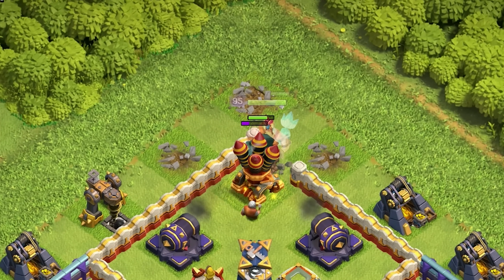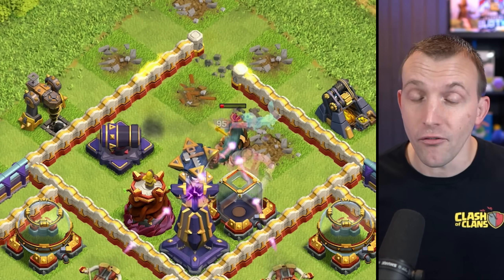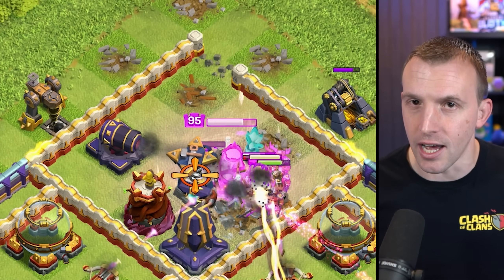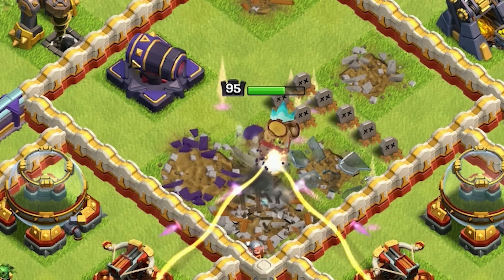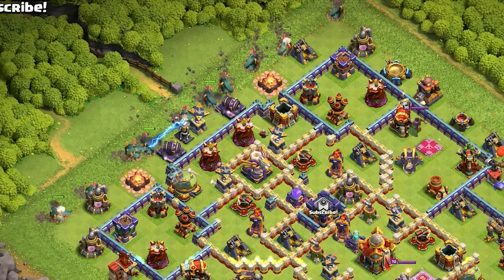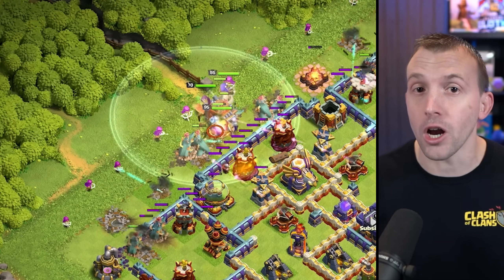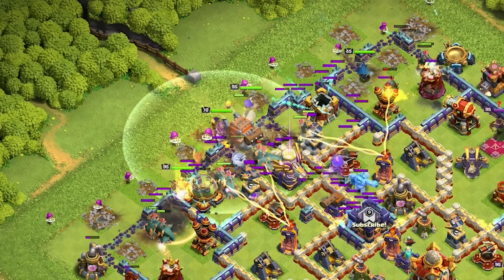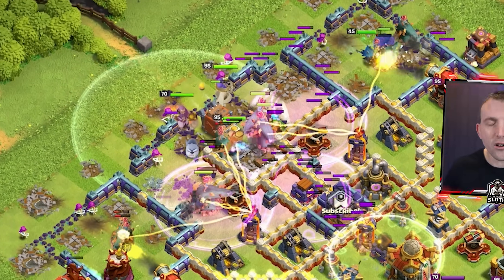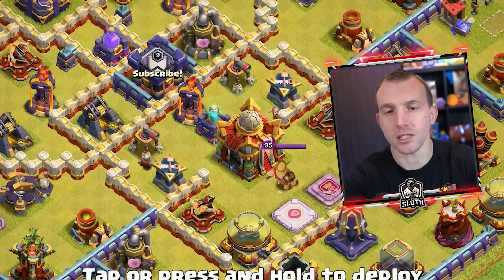Another option is to simply use this as a tank and also to break your King into a certain area of the base. If you were going to use a Super Wall Breaker anyway, maybe you'll be better off using the Root Rider to get that little bit extra tanking as well. I'm sure we could merge the Root Rider with a number of different smash attacks — for example, the Yeti and Super Archer attack, just replacing the Yetis with Root Riders. Alternatively, you could use Root Riders and Super Wizards to do the exact same thing. However, I will be using it with the Queen Charge into Root Riders. Let's show you a full Root Rider attack versus a maxed Town Hall 16 base.